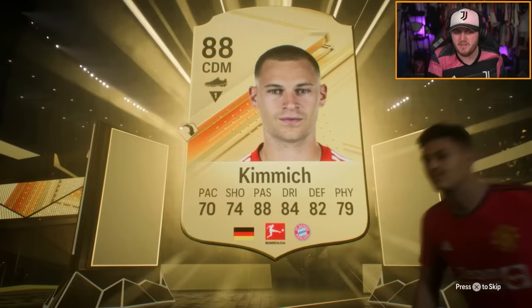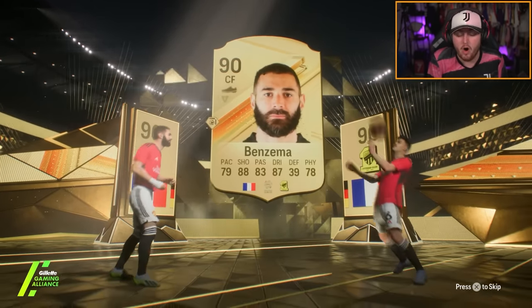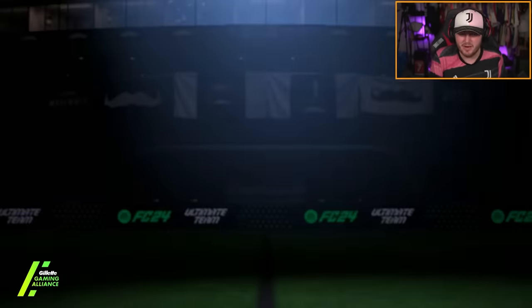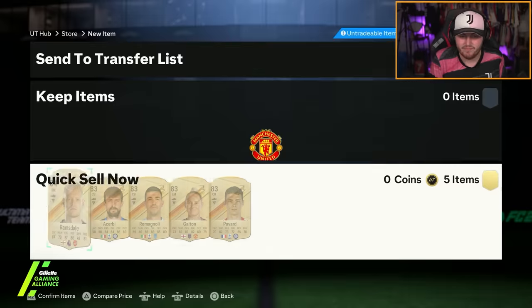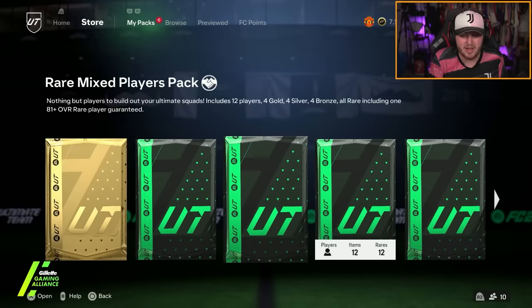Can you prove to the viewers at home that these cards are actually packable in packs that aren't store packs, please EA? Is that something you could do for us? We'd really appreciate it. We'd love to know. Not a great first pack, but to be fair, Kimmich and Benzema is not bad — I'll actually take that from an 83-times-ten.